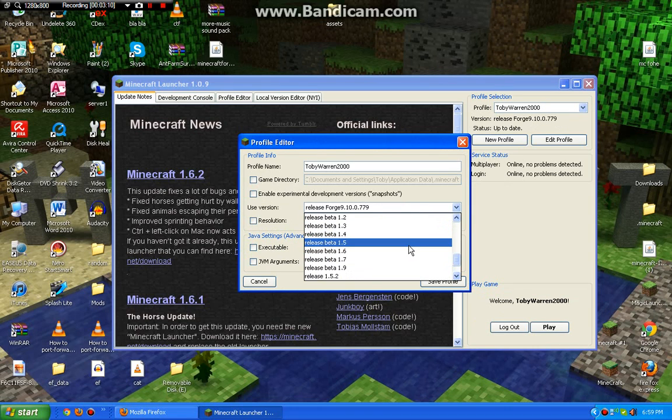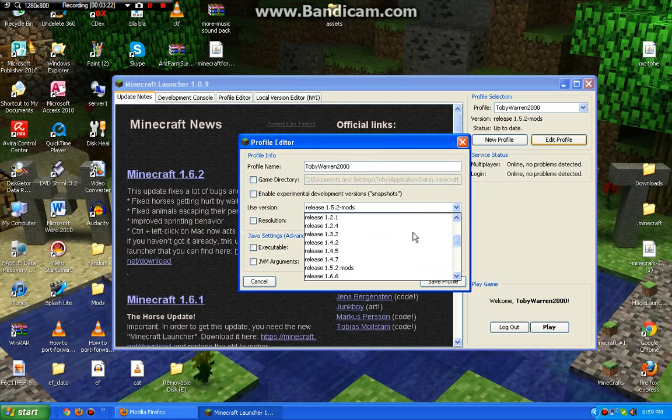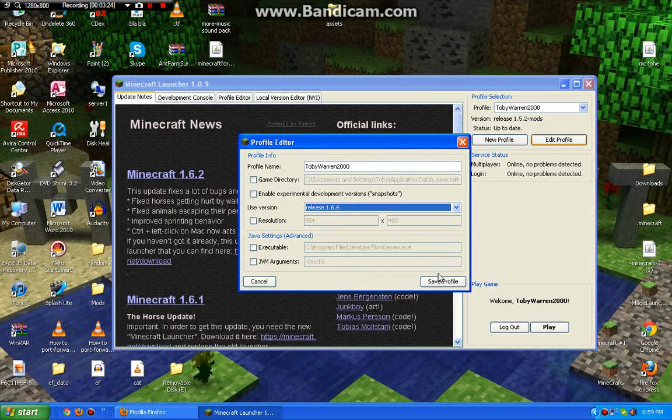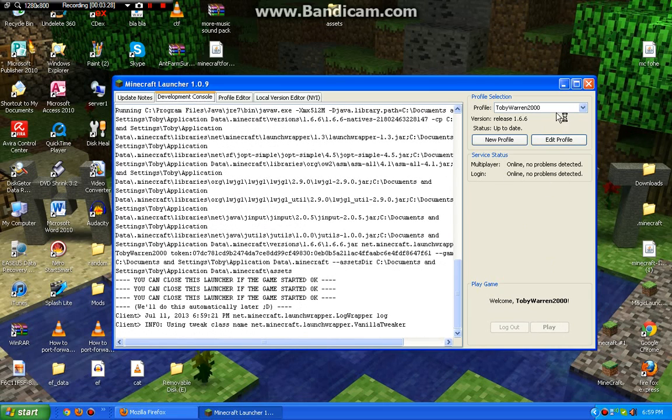See all these versions — Beta 1.5, blah blah blah, 1.1.0, 1.2.4... I think for some reason 1.6 — that's not it. 1.6.6 is one of my favorite versions, it's just right in the middle of Minecraft, if you get what I mean.